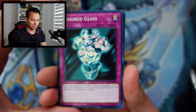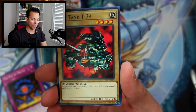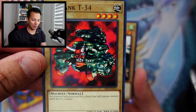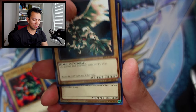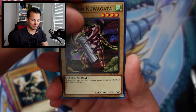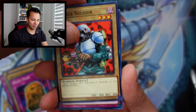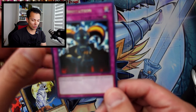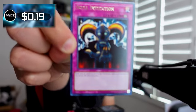No super rares or ultra rares either. We have the Armored Glass, the Eye of Truth — another only tank. I always find this card fascinating because the artwork just doesn't feel like a traditional Yu-Gi-Oh card. It feels like someone from a different department drew it. Skull Invitation and the All Seeing White Tiger. A lot of trap cards here that were pretty useful back in the day. This one is only 19 cents though.